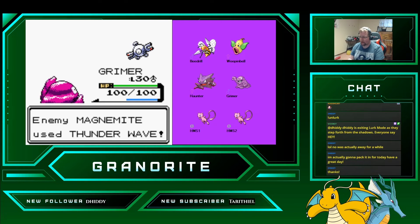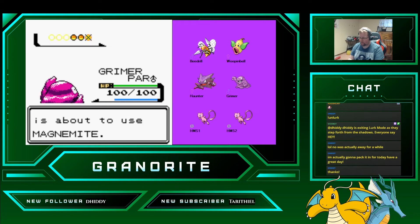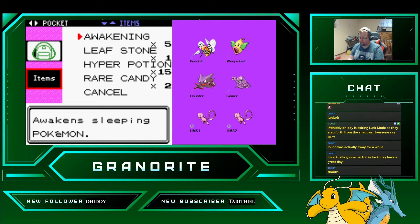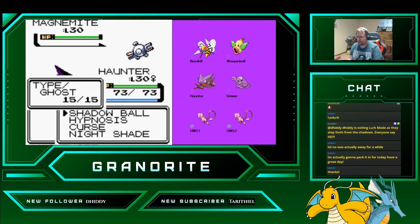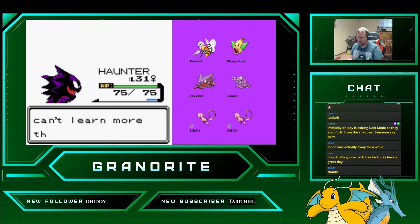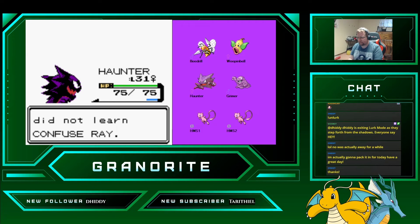It'll take two Mud Slaps to take down a Magnemite. Not good — let's send out Haunter next. Do we have Hypnosis on this? Yeah, good deal. Let's send out Weepinbell. Can we get a Sleep Powder on this? No. Sleep Powder now?